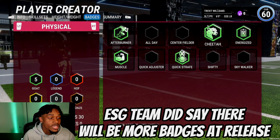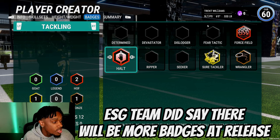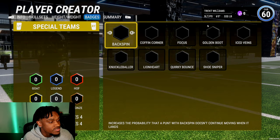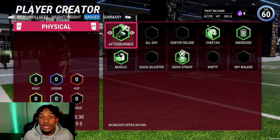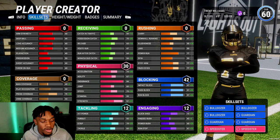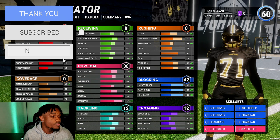For tackling badges, he gets Hall of Fame Halt, Force Field at Hall of Fame, Secure Tackler at Gold, and Wrangler at Bronze — a few defensive badges, but nothing too crazy since we didn't invest in defensive stats. Overall, those are the badges for this Trent Williams build. To summarize: three times Bulldozer, Supreme Guardian, and two times Speedster — 73 speed and 97 blocking across the board. He's going to be an absolute beast.